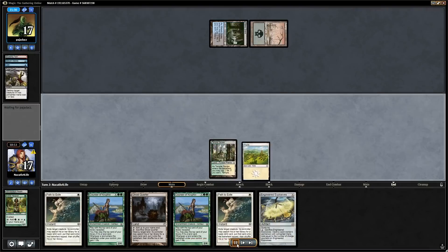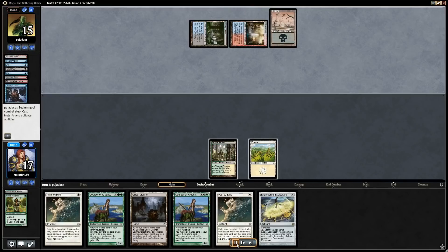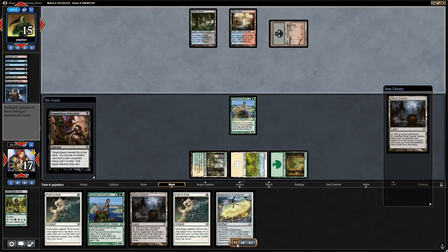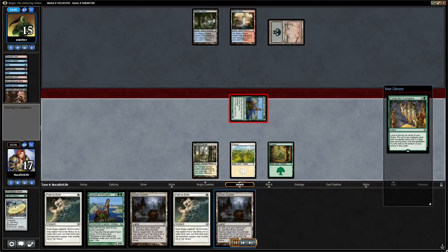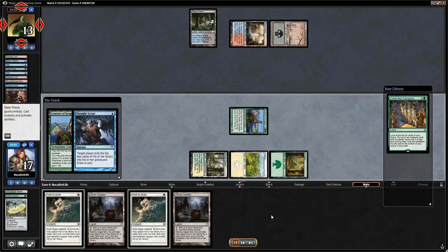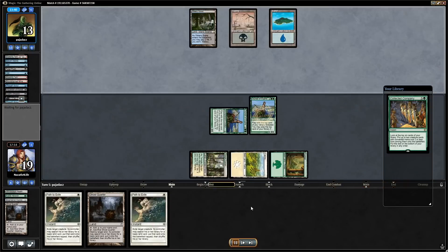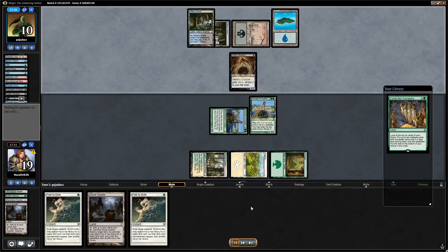There's the Swamp, so they only have a basic Island left. We don't want to use our Ghost Quarter yet because they could just get the Island. The play is just to keep it as a way to take them off red. We play the Courser. Inquisition takes our Explosives, so we have lots of removal and the game's going long. Drawing a Collected Company — just play another Courser, gain some life off the Ghost Quarter.